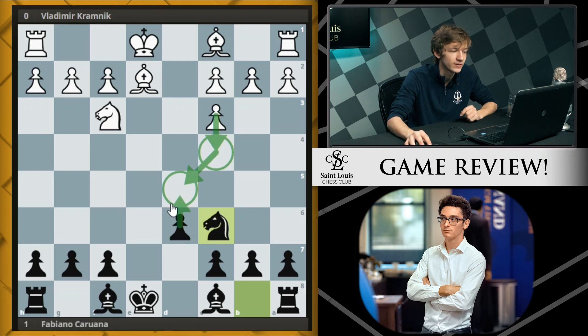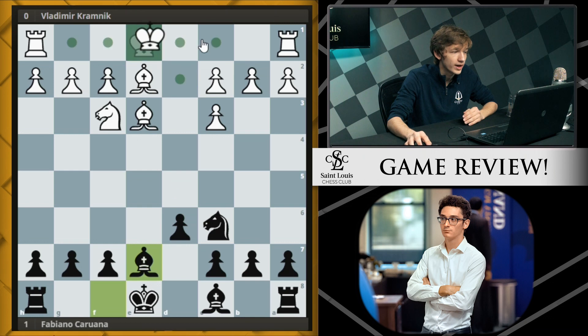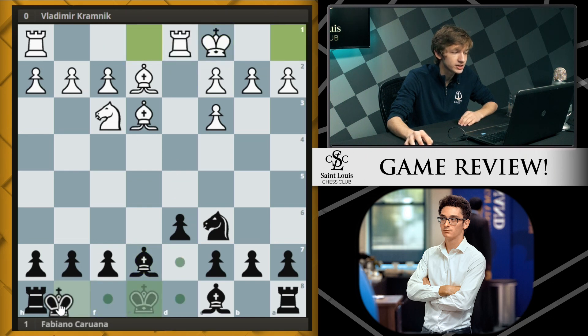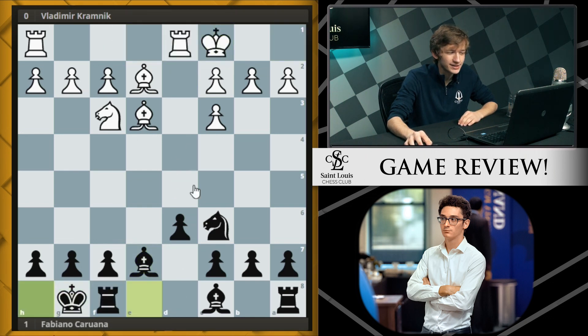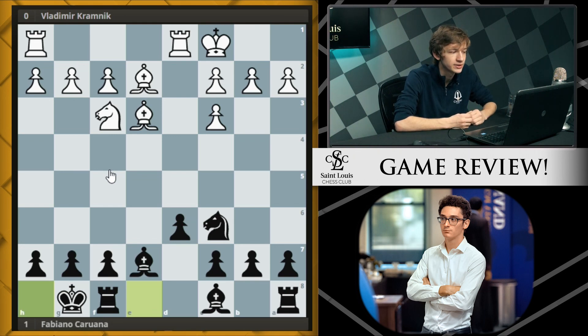That lead in space is going to come from the c-pawn coming to c4, making it tough for black to push the d-pawn to d5 to free up the bishop. The game continued with bishop e3, black develops with bishop e7, white castles queenside, and black castles kingside. With queens off the board, neither side is going for a pawn storm to checkmate - it's very difficult to do that without the queens.